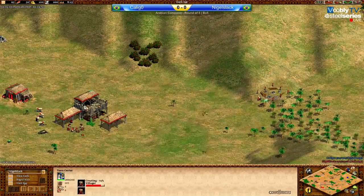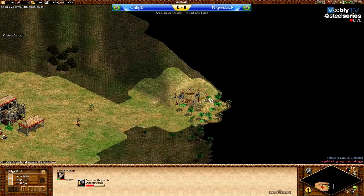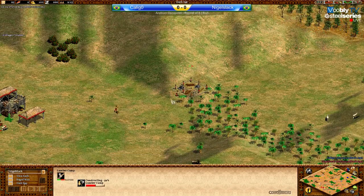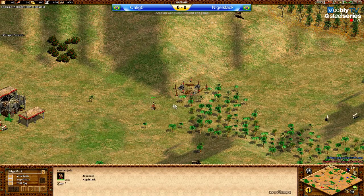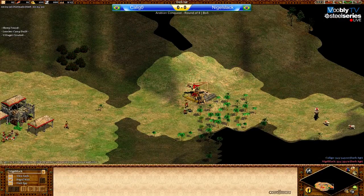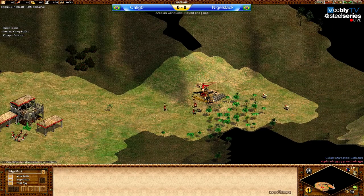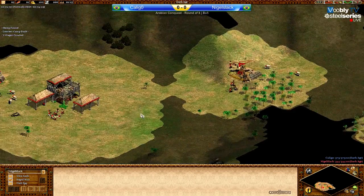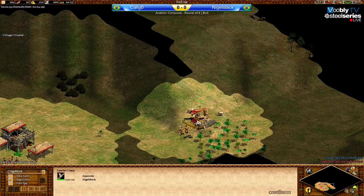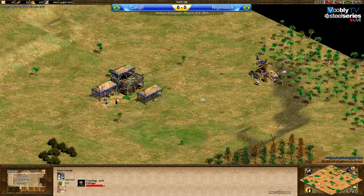Whoa, look at this lumber camp - just a bit of a bad lumber camp. After a few villagers it will already be pretty inefficient. He obviously didn't scout all of the wood. Yeah, he probably now realizes what a bad lumber camp this was because he scouted the rest of the wood a little bit too late - he would have wanted to scout it a bit sooner.